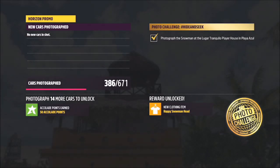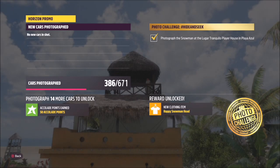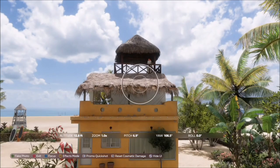The snowman is currently on the roof, as you can see here. All you want to do is take a snap of it — you don't have to have a car in the photo or any specific car, just take the photo of that snowman. As you can see, I'm not that close and not zoomed in or anything, and it's worked fine.